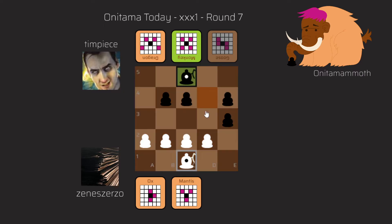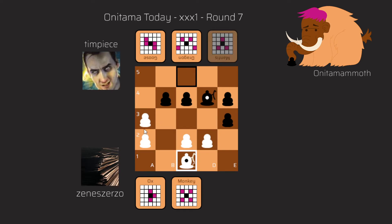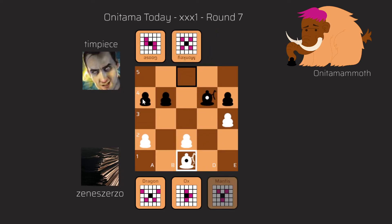The game continues and he plays a very active move with the Mantis to E3. I don't really have a good reply, so I just moved back to A2 — I lost two moves with this shuffling and he has a very active pawn on E3. After my A2 move he played with the Monkey to D4, activating his master. I played with the Mantis to A3, which is an odd move because I abandoned the C3 square, but I have an idea and let's see how it unfolds.